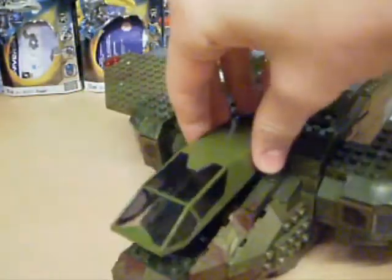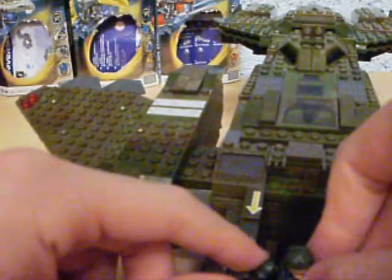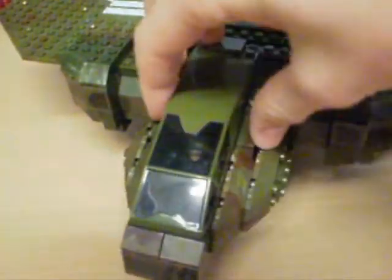The cockpit opens — it's one whole piece. It opens and you can see inside. You put the pilot in — they can sit in here. I'll just take that bit off... cause I have big hands. It contains the seat. Really cool.